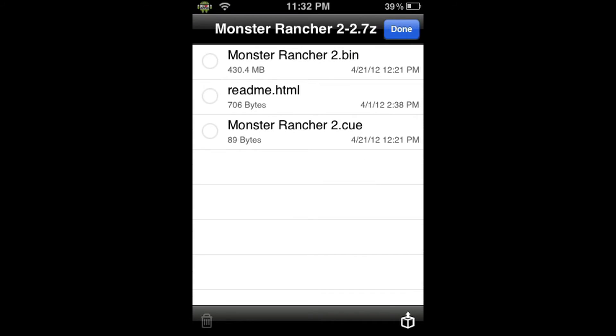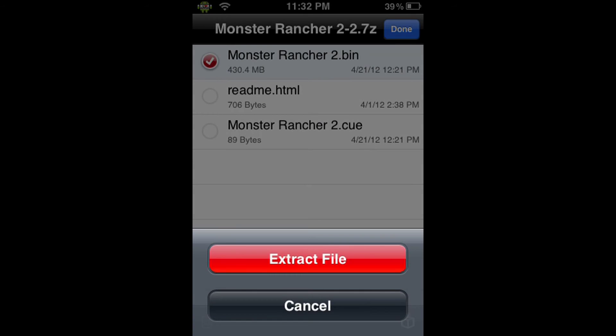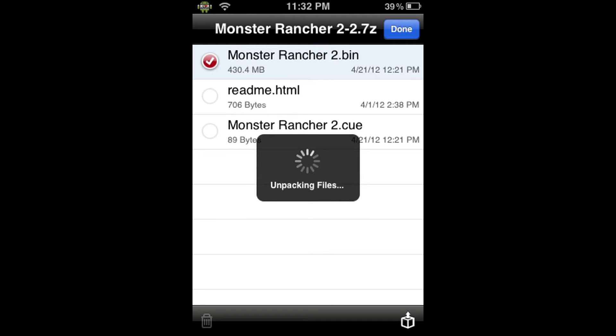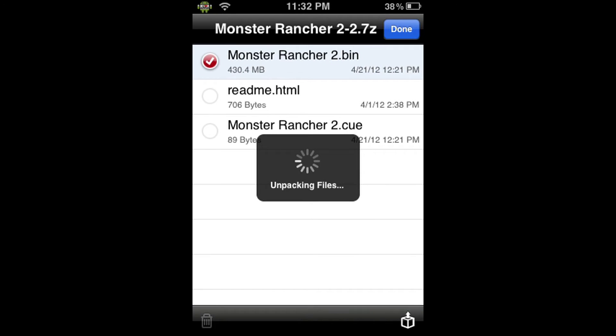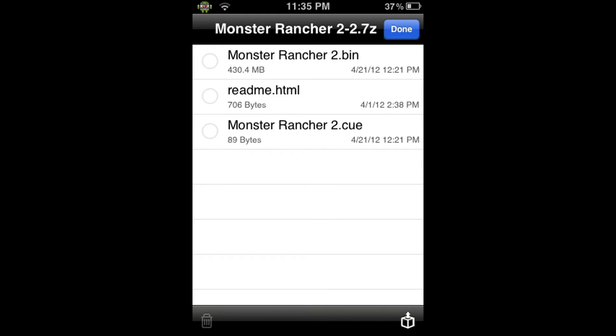So that didn't take too long — approximately 2 minutes. As you can see we have 3 files here, and the only one we want is the .bin file. So I'm going to click on it and extract it. You click on that, it gives you a little check mark, and then you click on this little box with the arrow down here. It will unpack the file, and this also takes like 2 minutes. It won't give you any notification that it finished extracting — the prompt will just fade away. So once the prompt fades away, you know it did its job. Click done.